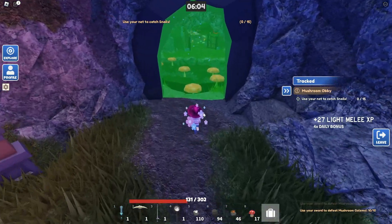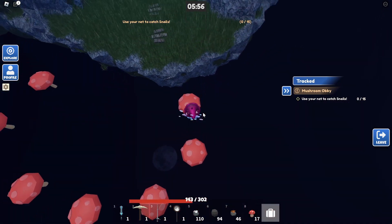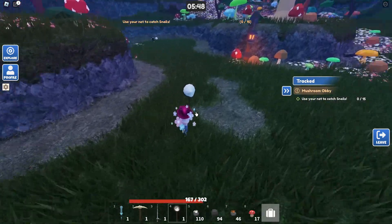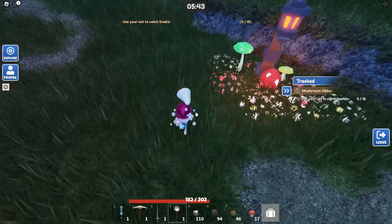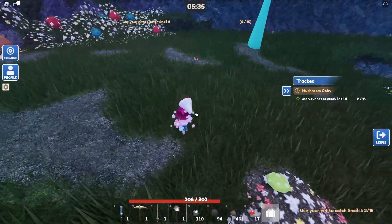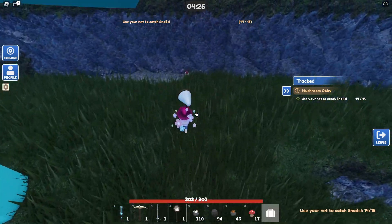Got them - now we're going on to the next part, another obby here. Go along here and then we're going to need our net so we can get our snails. The snails are little creatures and they're not easy to catch, that's for sure. You need 15 of these as well - and one more.